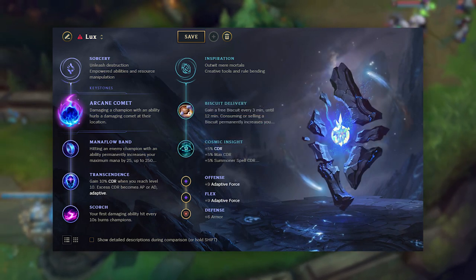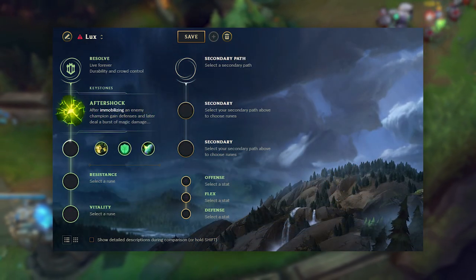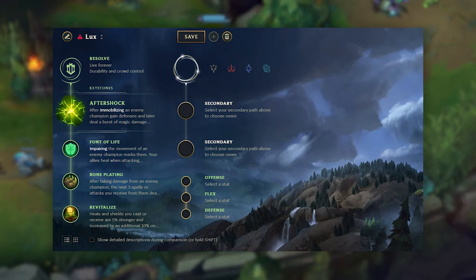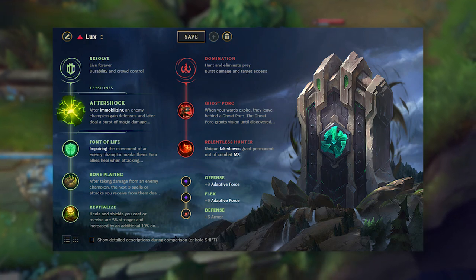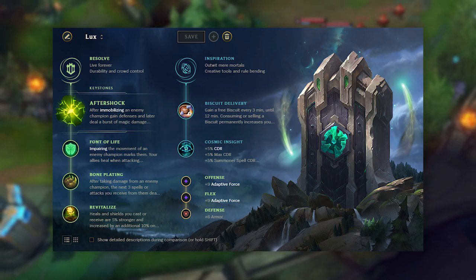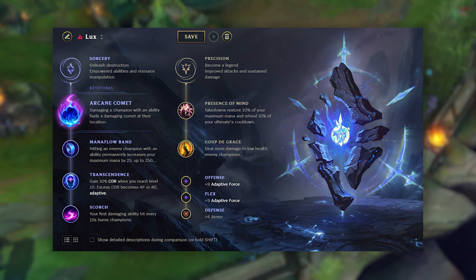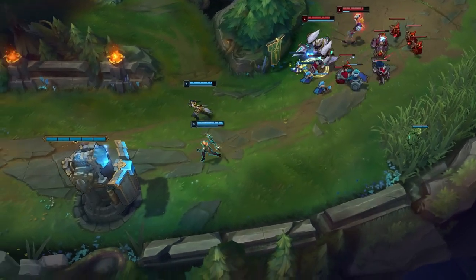Another viable rune page that has only become popular recently starts in the Resolve tree with Aftershock, followed by Font of Life, Bone Plating, and Revitalize. In the secondary tree, options include Mana Flow and Scorch, Zombie Ward and Relentless Hunter, Presence of Mind and Coupe de Grace, or Biscuits and Cosmic Insight. She has a ton of viable options, so feel free to mix and match and see which runes you like best.